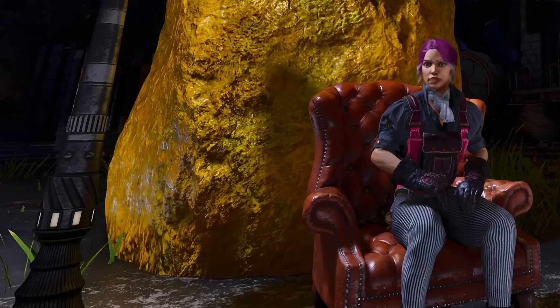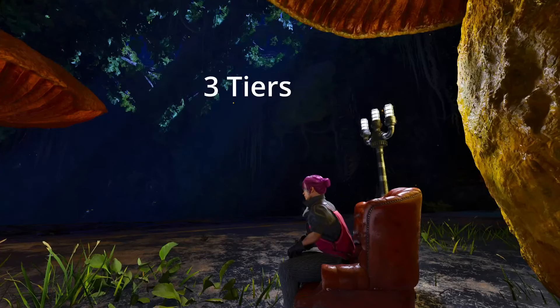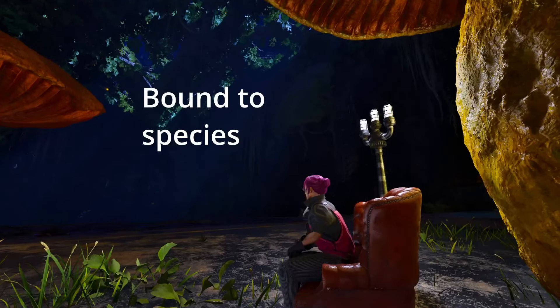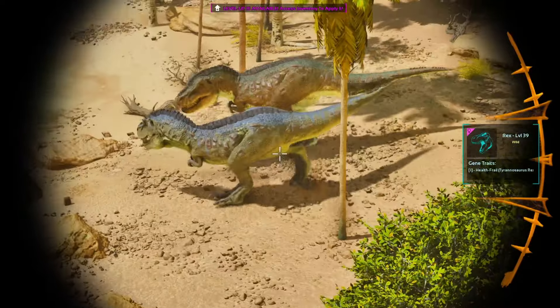Getting traits is pretty straightforward. There are 50 different traits that can be found on wild dinos, and wild dinos only for now. Each of them has three tiers in which they can spawn on a creature. The rarity of these are different — the lowest tier 1 traits are more common while the highest tier 3 traits are fairly rare. Traits are also bound to the species you got them from, so in order to collect traits for a rex you need to tame rexes first. It doesn't matter what level they have though.